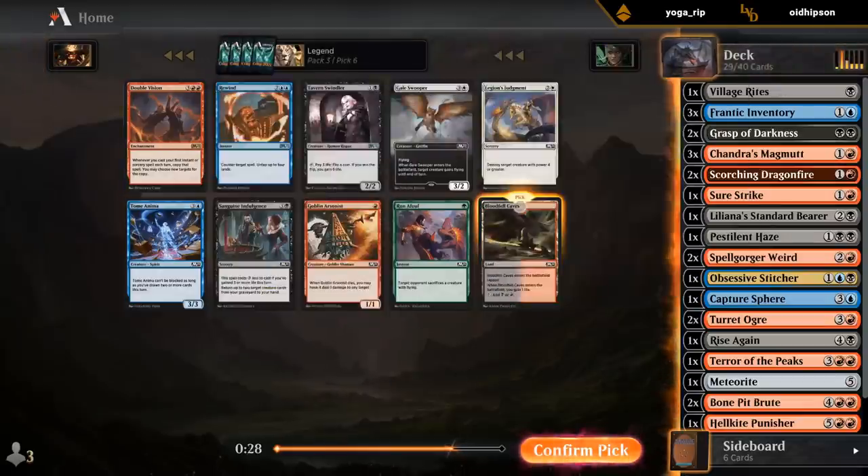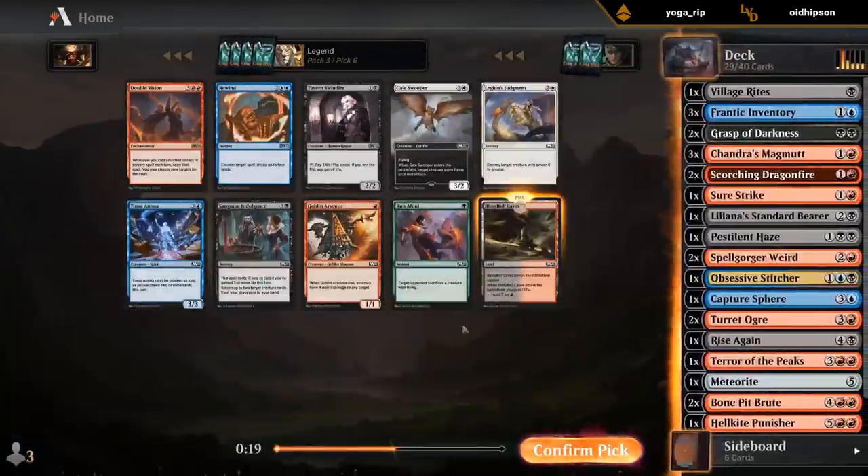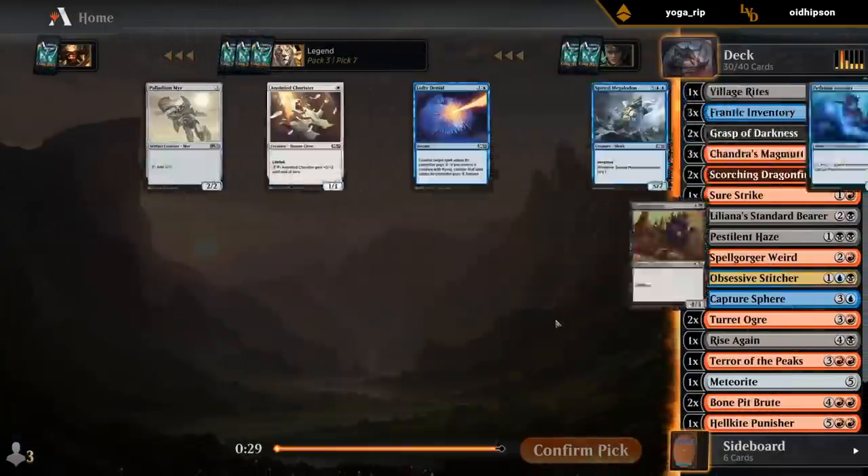Double Vision seems a bit clunky here — even though it does potentially work well with our removal spells, it's just a little bit slow and the mana base is greedy enough.